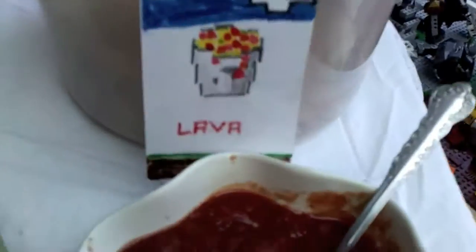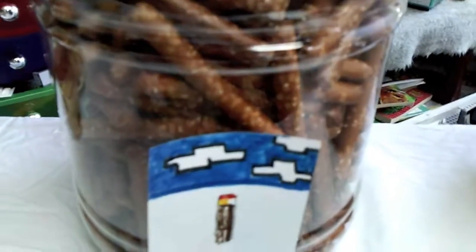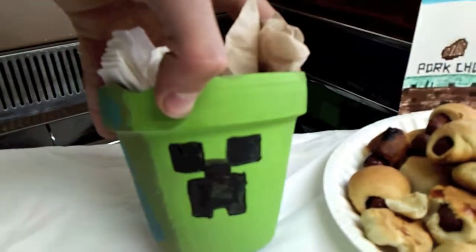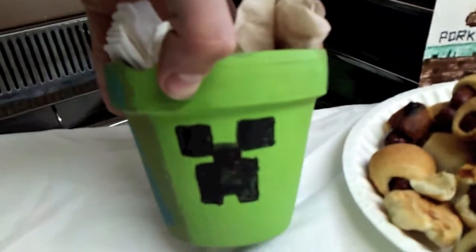We've got carrots for carrots, we've got salsa for lava, and torches right here — we've got pretzel sticks. And then we've also got a napkin holder, which is a potting plant with a creeper drawn on.